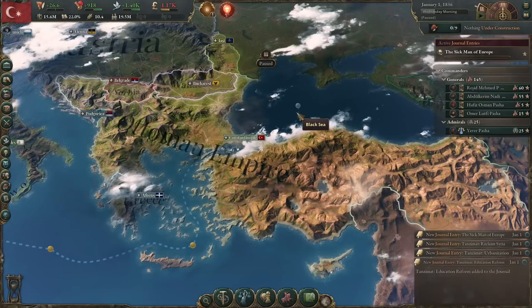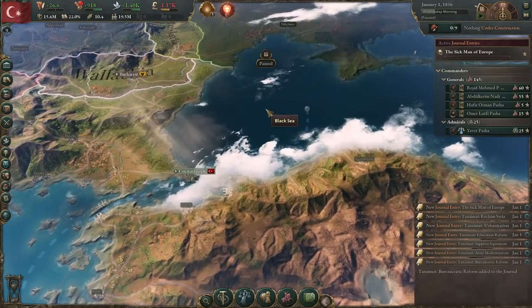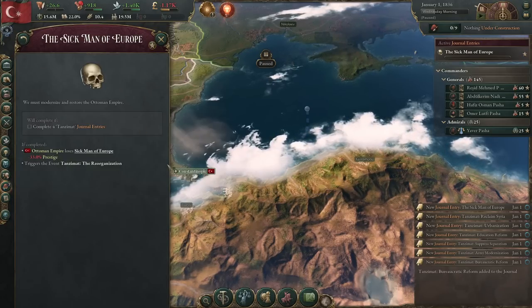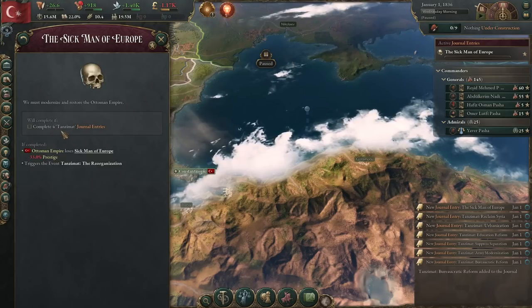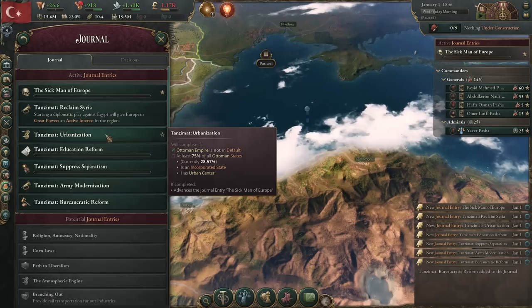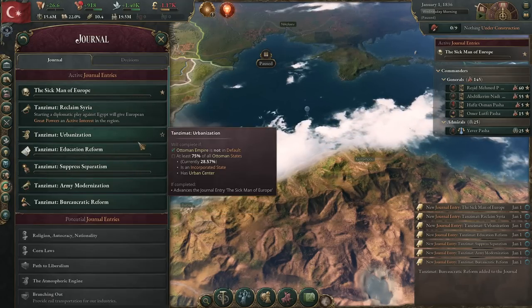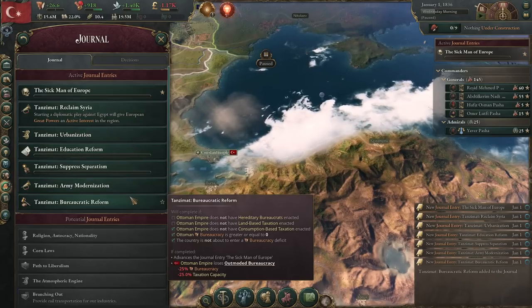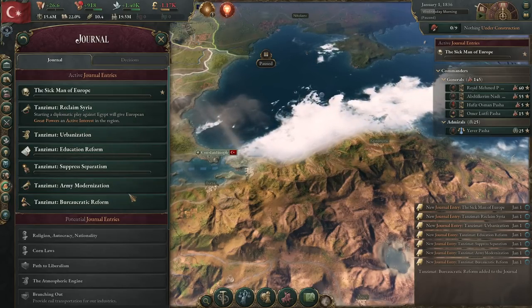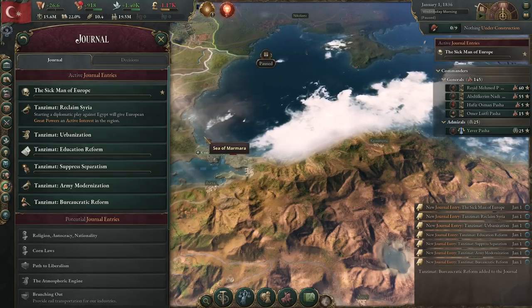That last penalty tends to change — there'll be an event very soon. To stop the sick man of Europe, you have to complete four of these Tanzimat journal entries. Pardon my lack of Turkish pronunciation. You've got several options — all told you have six of them, out of which two are pretty much undoable. I'm sure if you focused on them you could do it, but my strategy relies on the four somewhat easy ones.